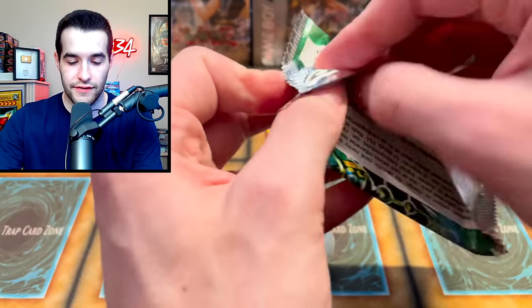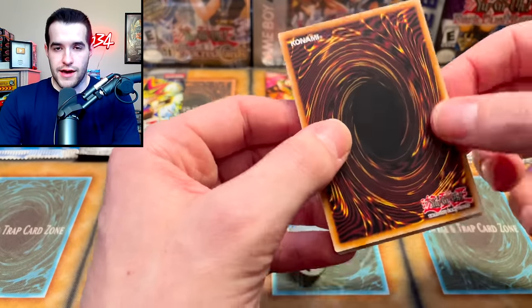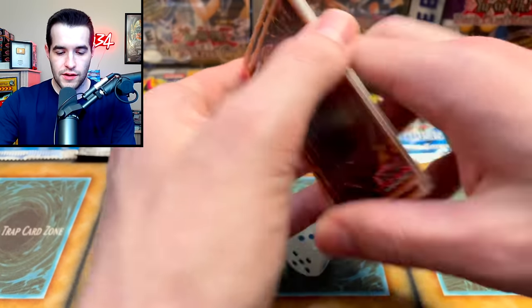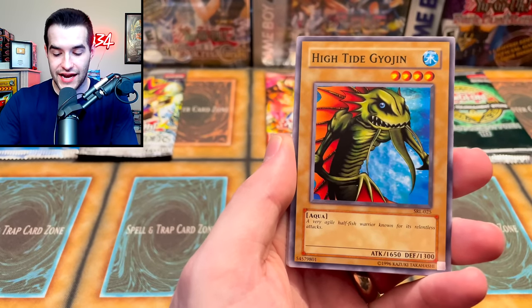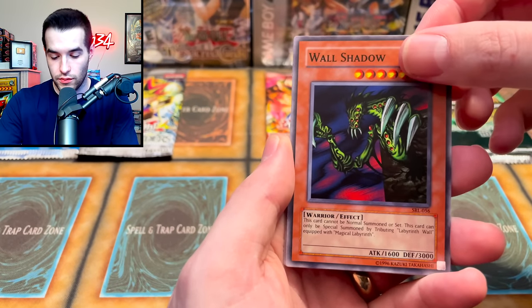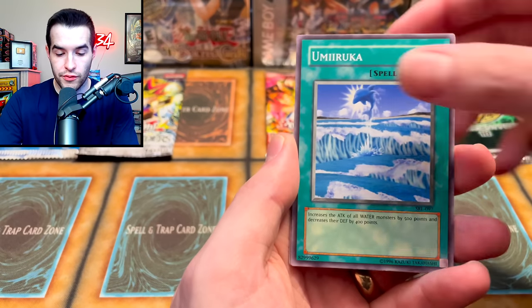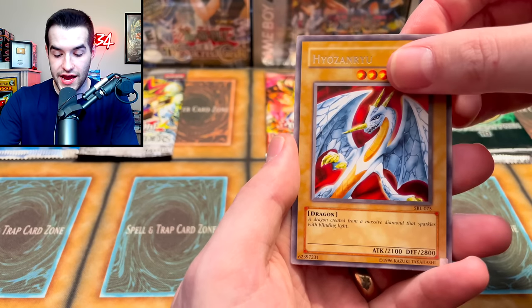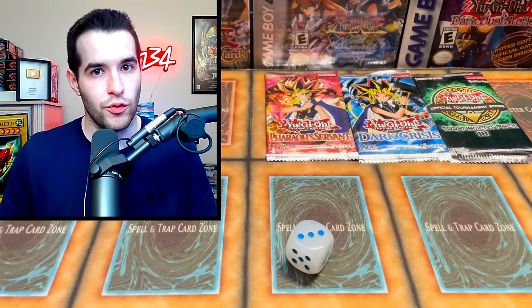Finally, we get to open something besides 5 and 6 — we did open a 4 technically, but that was kind of cheating. Here we go with Spell Ruler: Burger Recipe, Eat Gaboon, High Tide Gyojin, Wall Shadette, Fairy Sand Mirror, Umi Iruka, Flash Assailant, Heels and Rue, and Labyrinth Wall. Cool card but not a foil — that would have been a cool foil though.